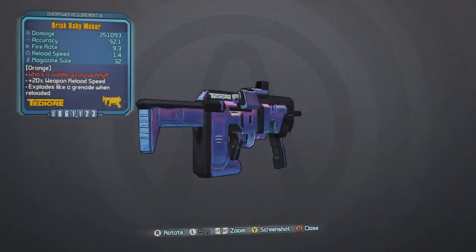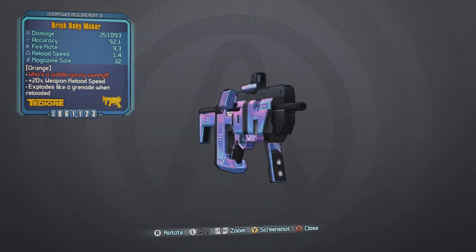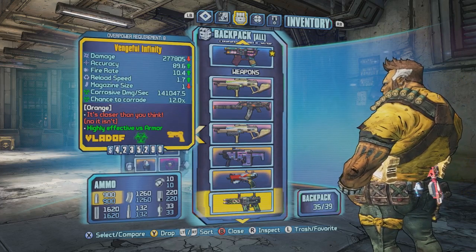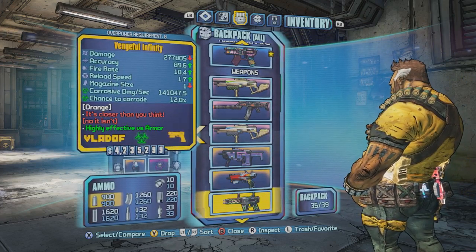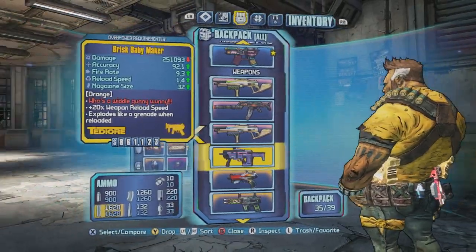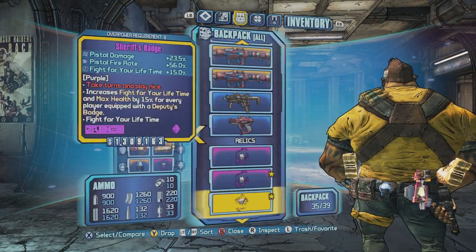So let's see which ones I got. I got a Brisk Babymaker — nothing too special. Mine is Overpower Level 8. I really need to start doing these on level 1 characters, that way when I start brand new games I'll have decent weapons off the start. Maybe get like a level 1 or level 5 character and have some nice legendaries for when I do fresh playthroughs.